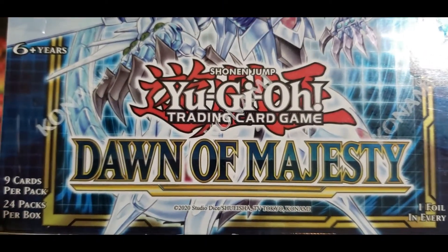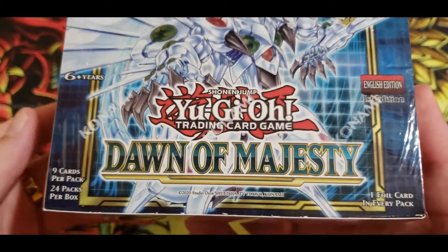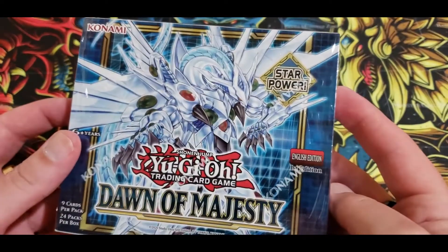Welcome to today's episode of AJY. We made it — new set, Dawn of Majesty. We made it. Okay, thoughts?